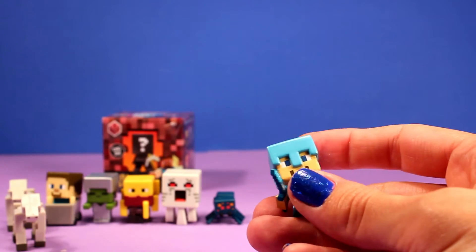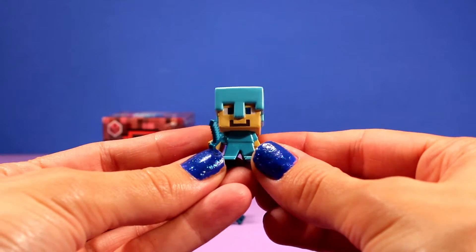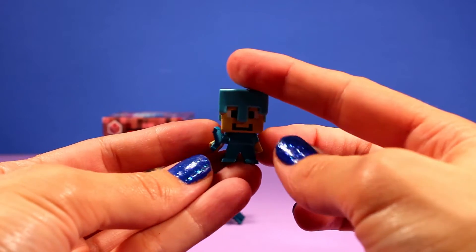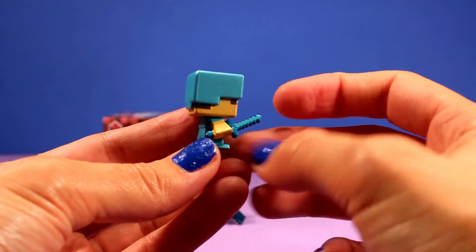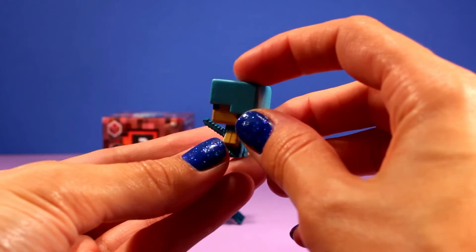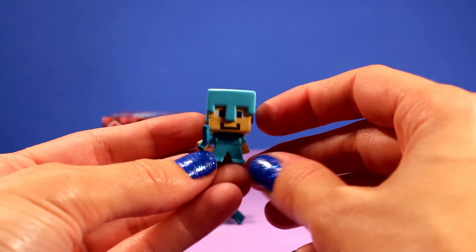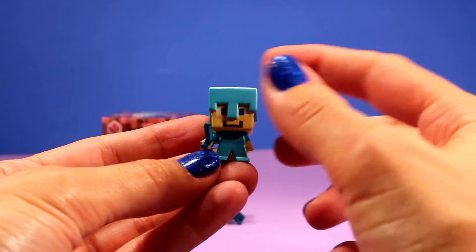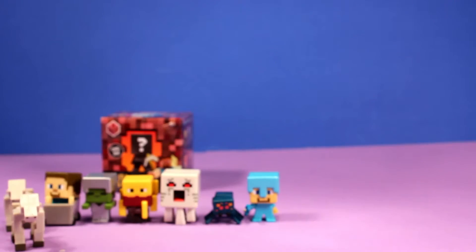Oh my gosh! We got Steve and this is with diamond armor. So this is Steve with diamond armor and we have not gotten him yet, so this is the first time we're getting him. Here he is with his sword — that is one awesome looking sword. Between Steve with armor and Steve with Minecraft, which one's your favorite? I'm thinking this one's my favorite — I love the blue color. Okay, we got one more to go.